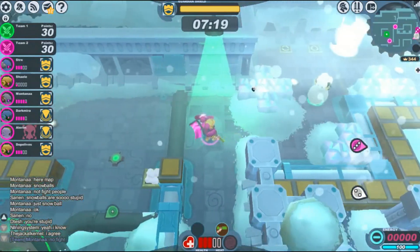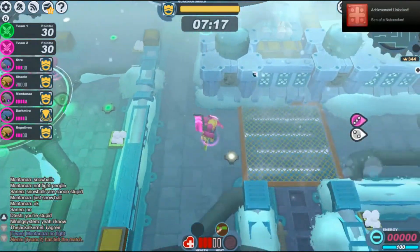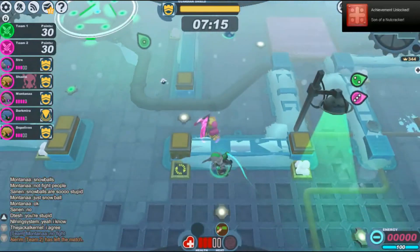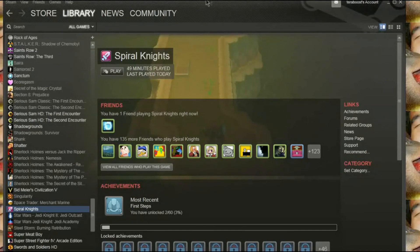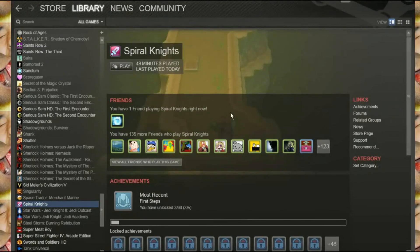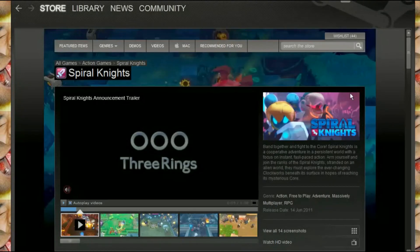I hit him — that should have been the achievement right there. Son of a Nutcracker achievement unlocked! Let's quit out of this game because it's really boring. That took me about five minutes, maybe a bit more because I played one battleground with the wrong map. If you get lucky you can do it in five minutes.